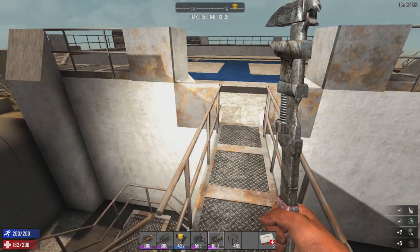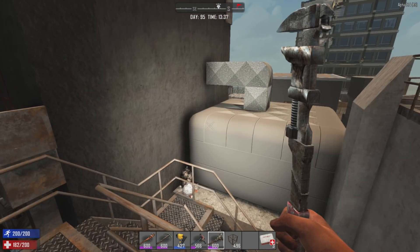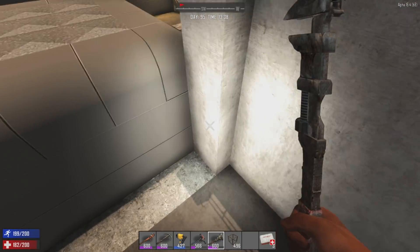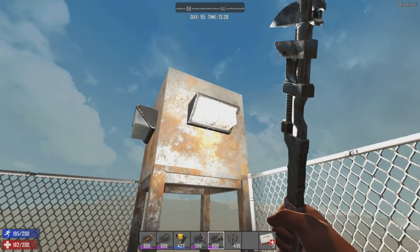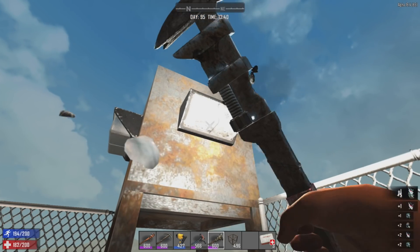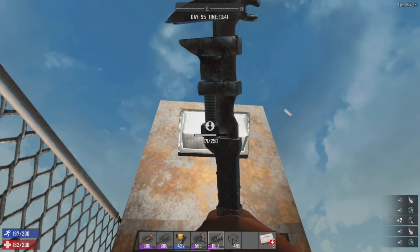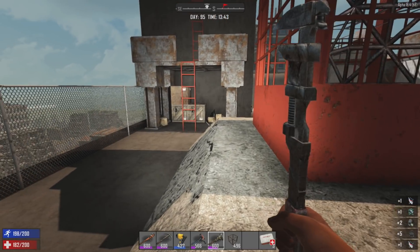That's a bit disappointing. I don't think there's gonna be any AC units up here. There are some crates but outside of the crates I don't think there's any electrical components to be had up here. No AC units - I would have thought there would have been at least 10, 15, 20 units up here.